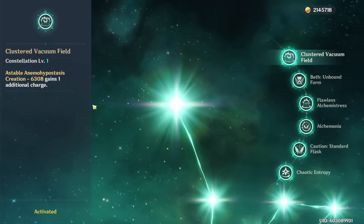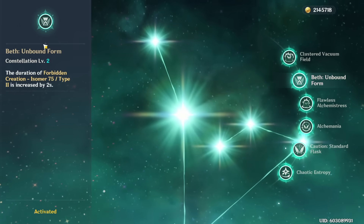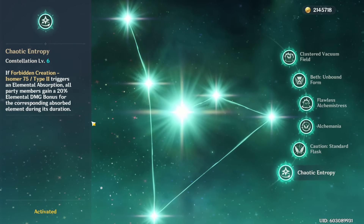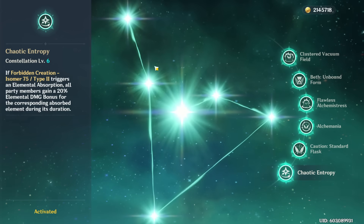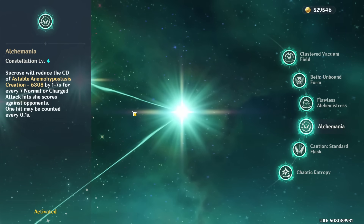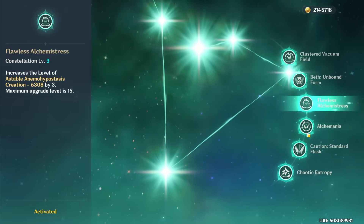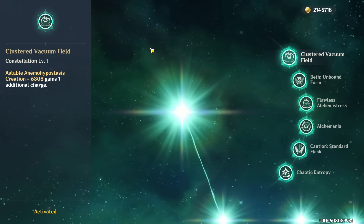I want to point out that while I mentioned her C1 being really good — giving an extra charge of your skill — it's the main constellation you're looking for. The other ones aren't that important. C2 is nice as it increases the duration of your burst by two seconds, and C6 gives elemental damage bonus to whatever you infuse in your burst, which can be nice in a taser team. C4 reduces the cooldown of your skill when on-field auto-attacking, which is nice in a taser team, but useless for pure support. If you want to go further to C6, it can be nice as well.